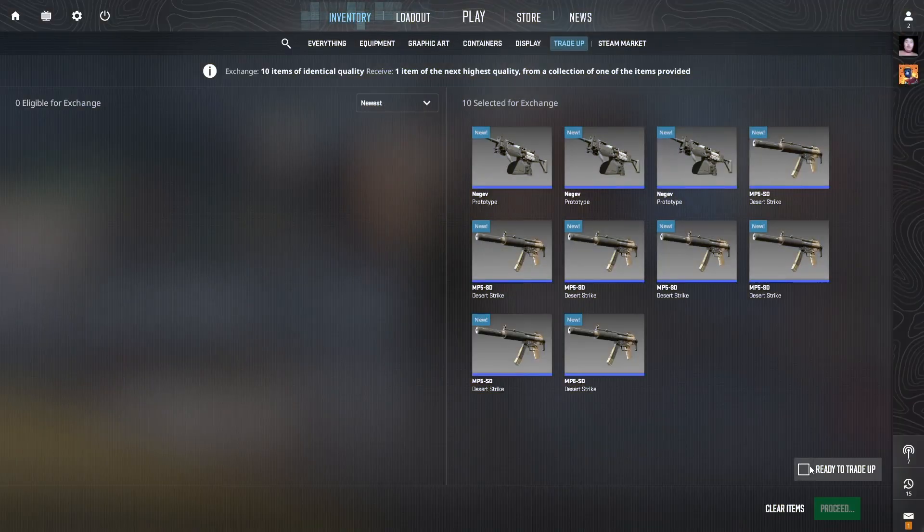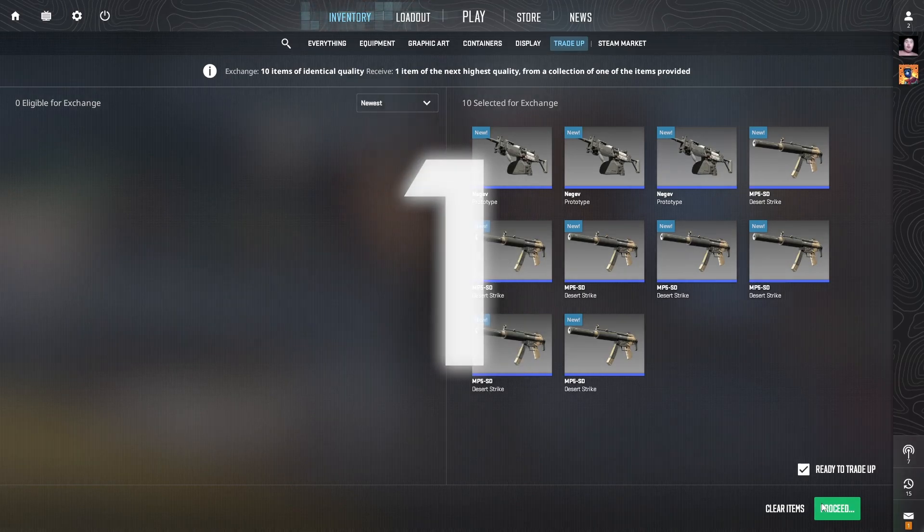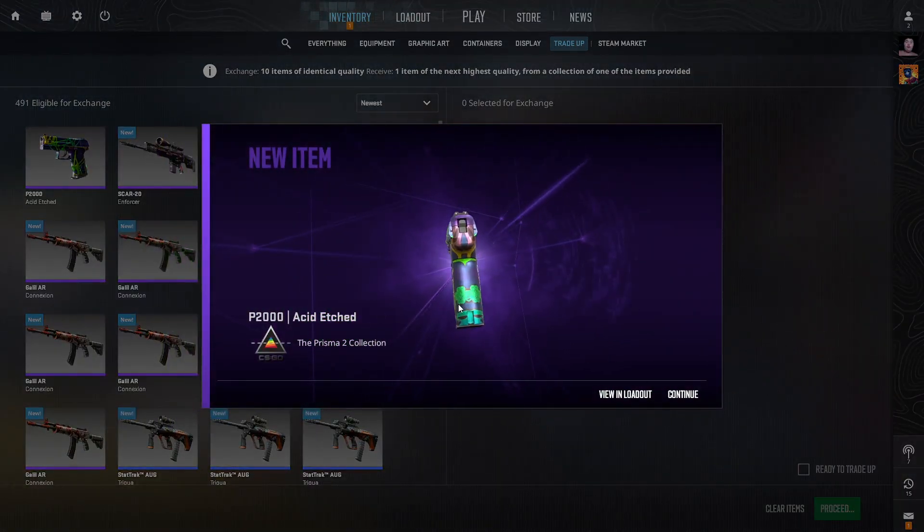We have our third trade-up ready here. We have still not hit any of the top options — maybe we can turn it around in this trade-up. 3, 2, 1, go! And once again, we do not hit the top option. However, it is the second best outcome — we will take it. We also have what looks like a little mask down here, which is pretty cool.